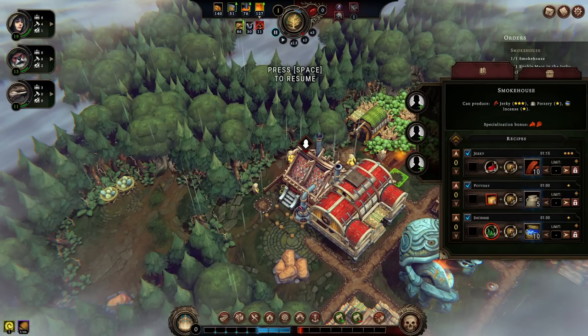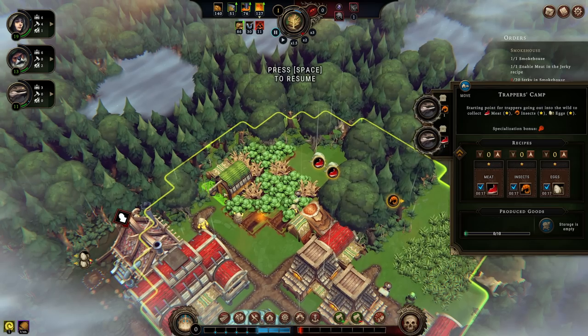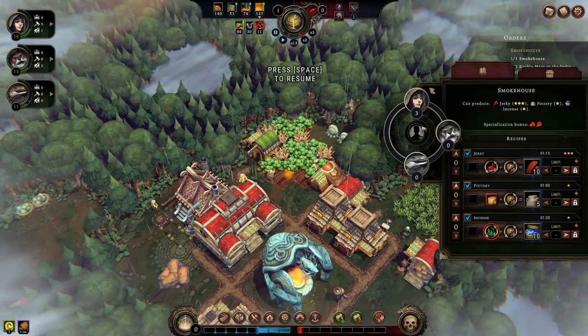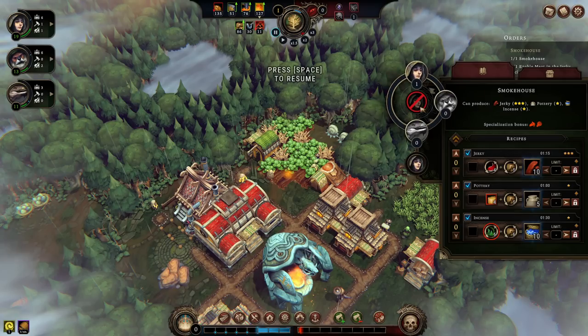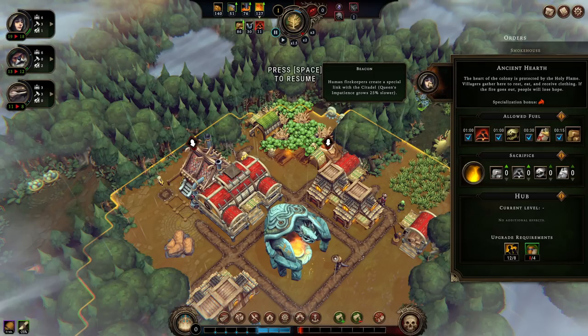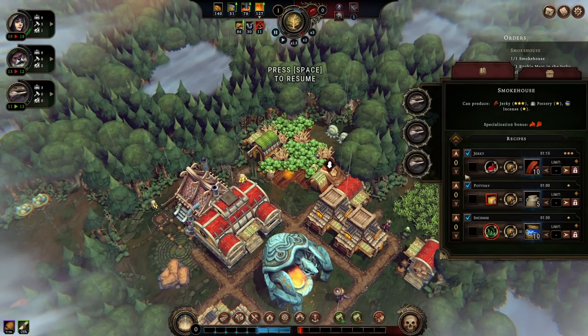The smokehouse has warmth and meat production specialization — there's no way I can put people in here other than lizards; that's a lizard's job through and through. I've now put a human in the hearth and they are giving us Queen's Impatience grows 25% slower as their modifier. All three lizards in the smokehouse.